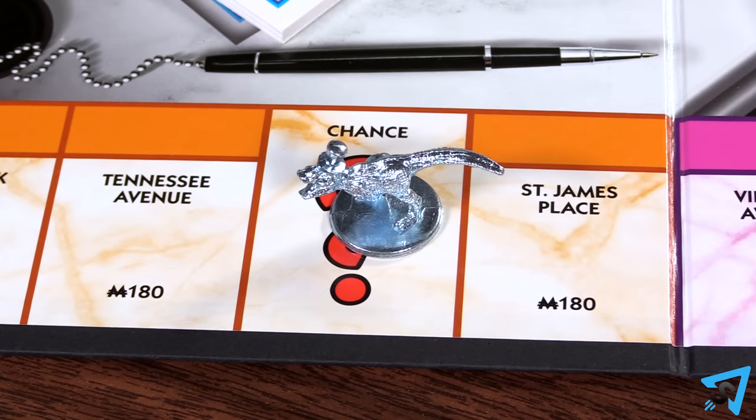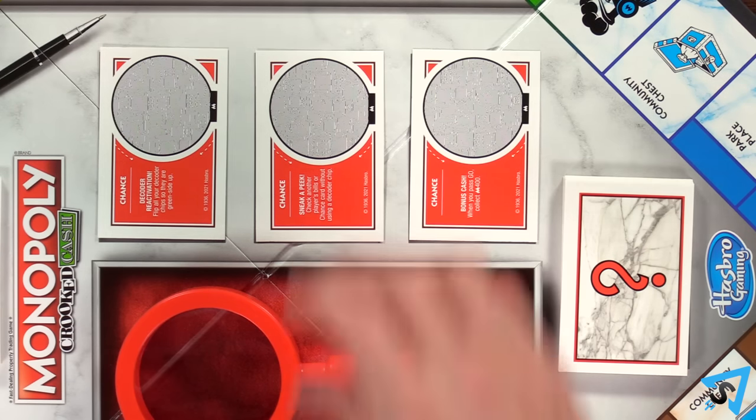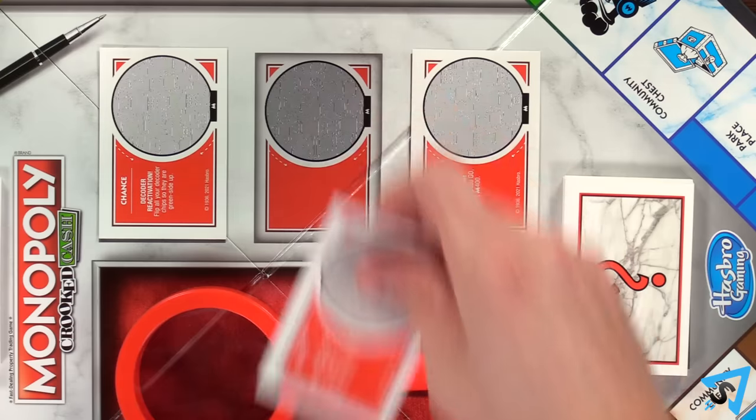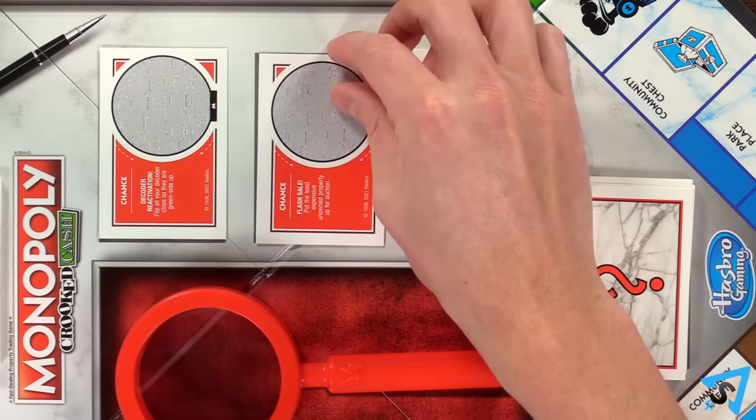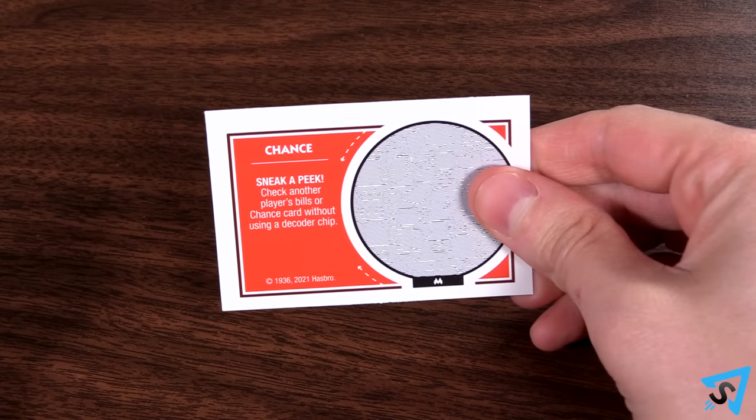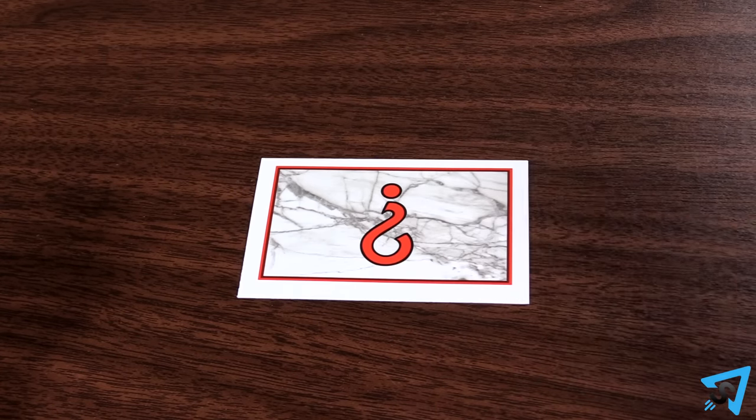Whenever a player lands on chance, they get to pick one of the face-up chance cards on the board, then replace the empty space with a new card from the top of the chance deck. Players may keep up to one chance card in front of them until they are ready to use it.